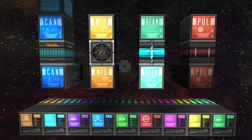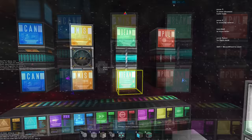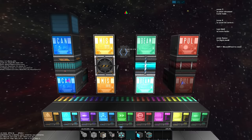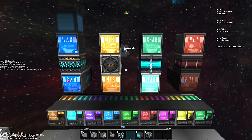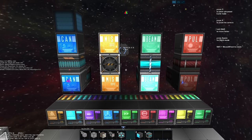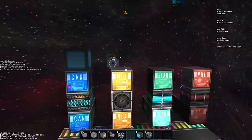Hello everyone and welcome back to the fourth and final episode of my 'How to Play Starmade' beginner series. We are talking about weapon systems and will also talk about building turrets. Rather than spending two hours going over each primary and secondary system combination in detail, I'll show you how to set up a system and give you a quick overview of what to expect and what combinations to try out.